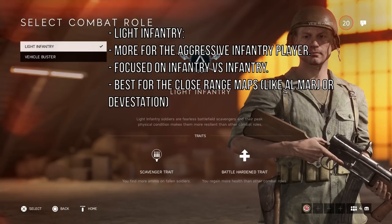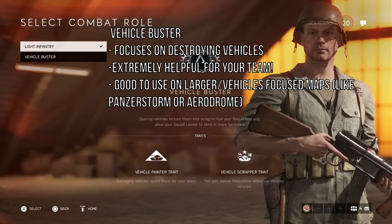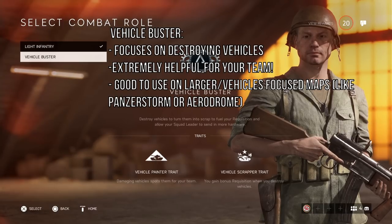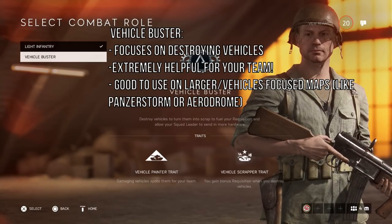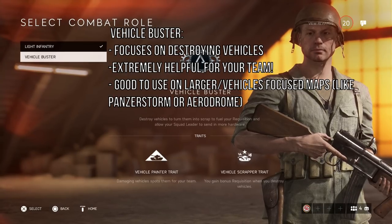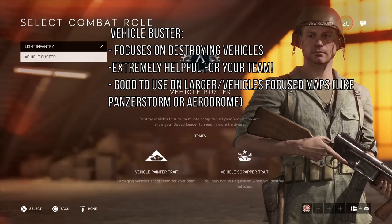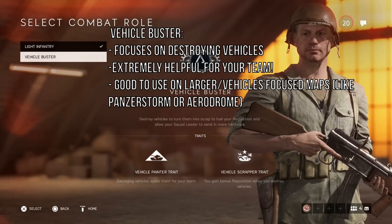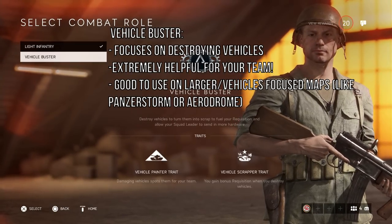If you're playing maps like Panzerstorm, or maps with a lot of vehicles like Aerodrome or Hamada, you might want to rock Vehicle Buster. You help your team out a lot with this one, especially spotting vehicles for planes — every time you damage a tank, the tank automatically gets spotted and it lasts for quite a bit.